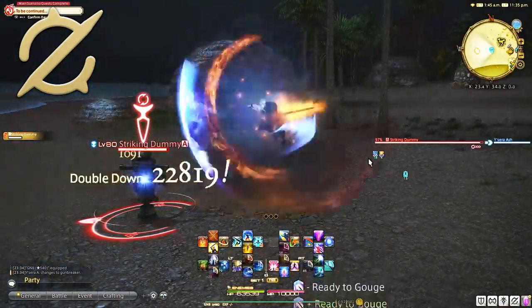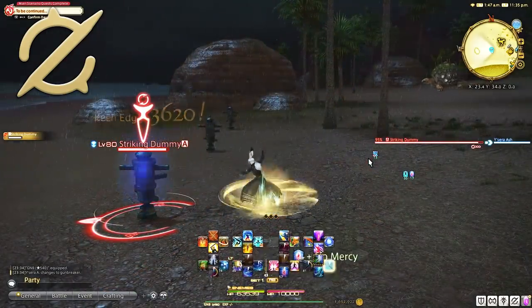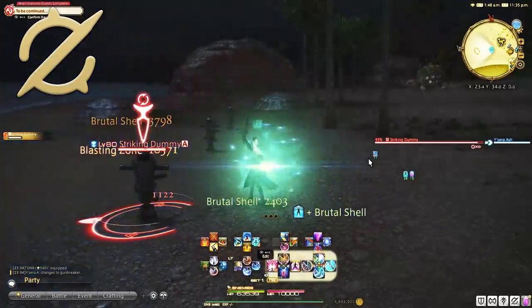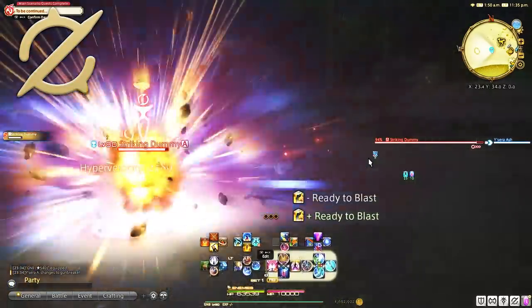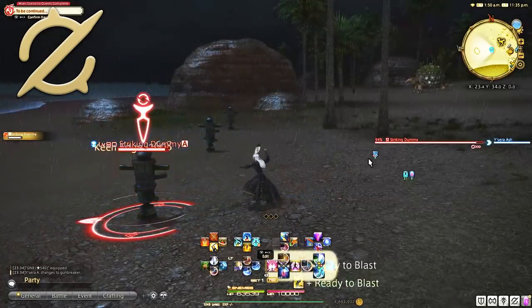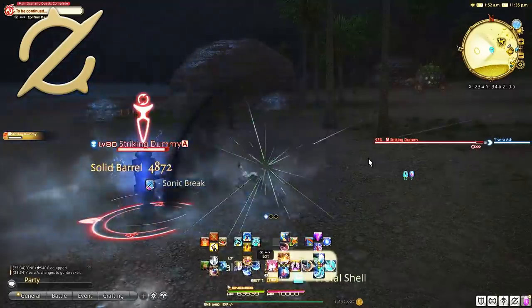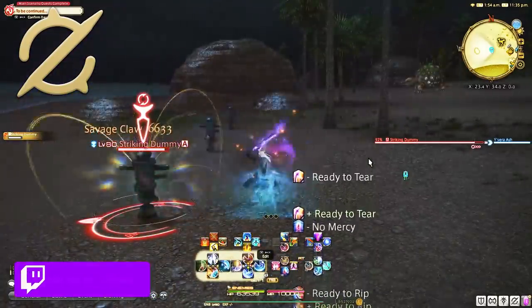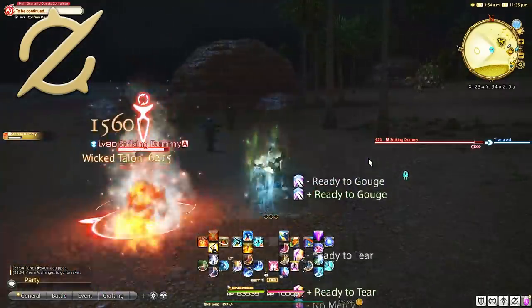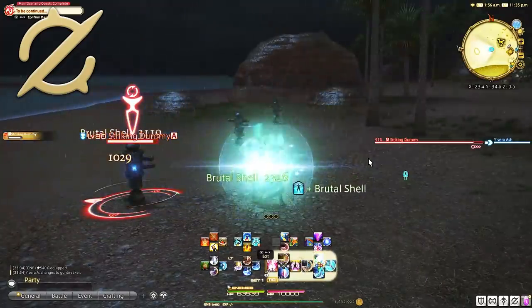Lastly we have Gunbreaker, which unlocks at level 60 in Gridania. Using Etheric Cartridges to power up your explosions, Gunbreaker kind of feels like a DPS class trying to be a tank, with more focus on DPS abilities than actual tanking. The job gauge is called the Powder Gauge, from which you gain cartridges by doing regular GCD combos, used to access the Gnashing Fang combo — a quick explosive succession of abilities that puts Gunbreaker on the higher try-list for those who really hate tanking.